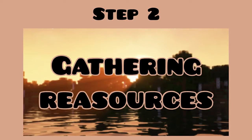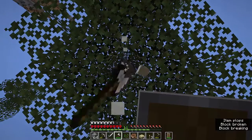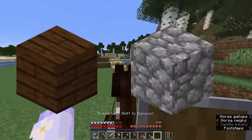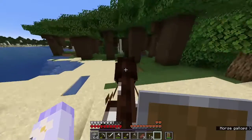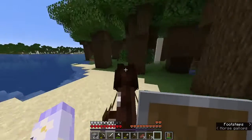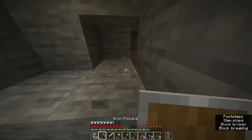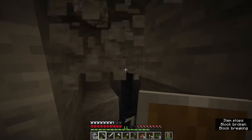Step two: gathering resources. After cutting down all of those birch trees, I had enough birch wood, but I wanted to build with dark oak and cobblestone as well. So I headed over to a dark oak forest area and got myself some dark oak wood, and then I went to a mountain hill thing and got cobblestone to start building with.